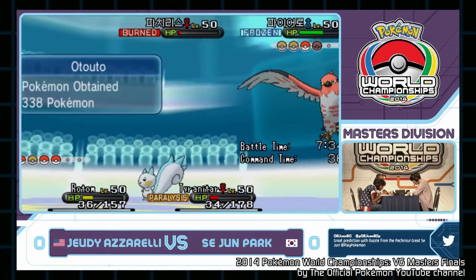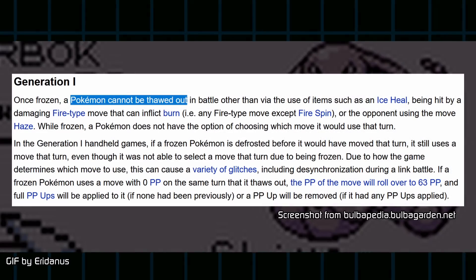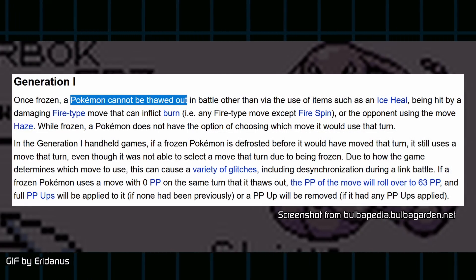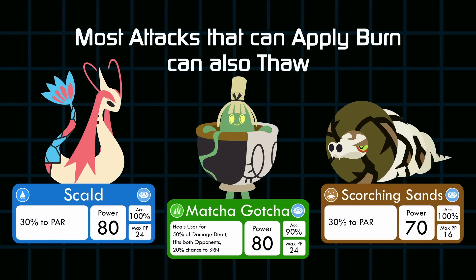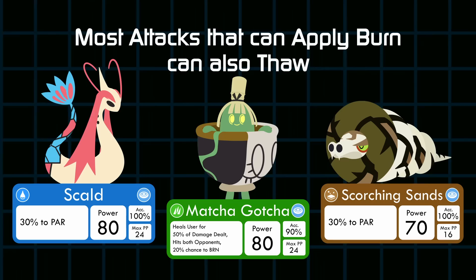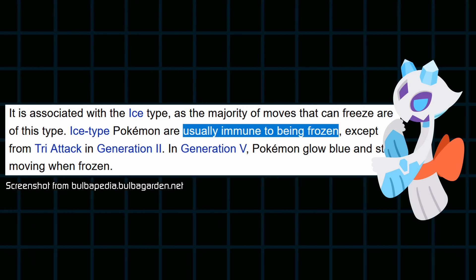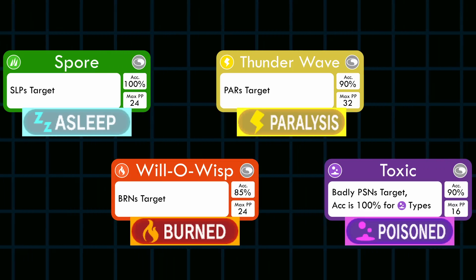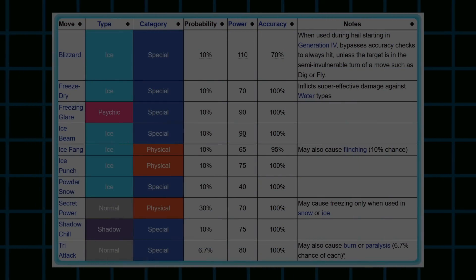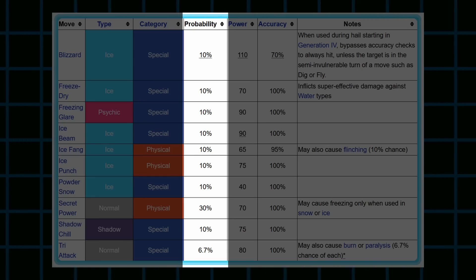That 20% thaw chance used to be only 10%, and in Gen 1 there was no chance to thaw naturally at all. Certain moves can thaw a frozen Pokémon, but not all competitive sets can reliably thaw out. Naturally, Ice types can never be frozen — a passive to the type. Despite its severity, Freeze is quite rare in competitive play because unlike other conditions, there's no move that reliably applies it — just a few attacks with around a 10% freeze chance.